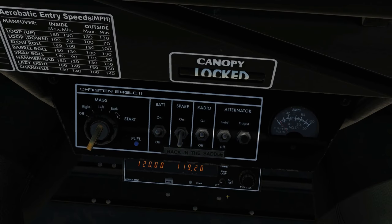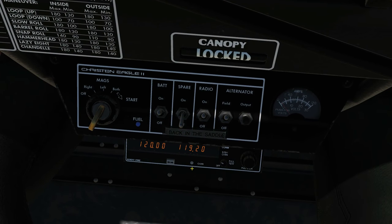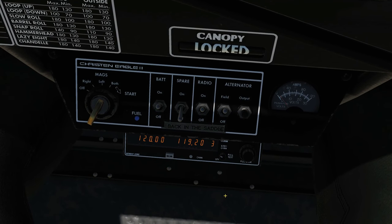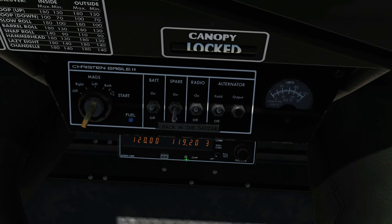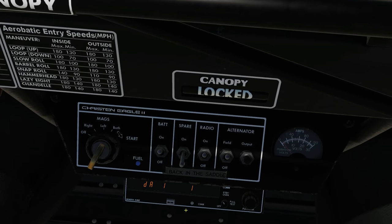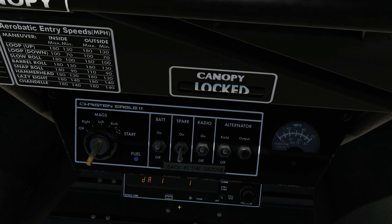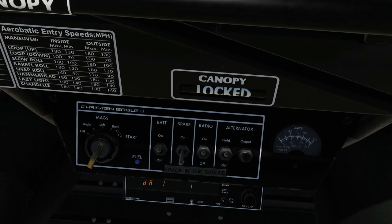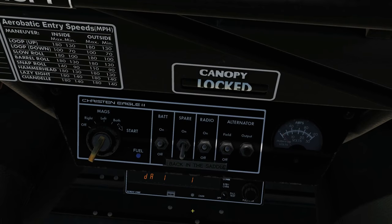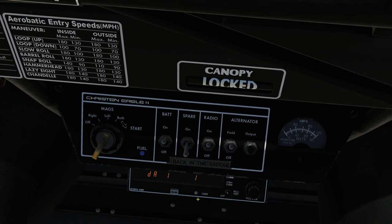There are also several display adjust modes which don't have anything to do with frequencies. Press and hold the channel button until it starts to flash, then press the transfer button. You'll see 'DA 1 1' on the display. You have three different display adjust modes and can cycle through them by pressing channel — DA1, DA2, DA3. The frequency knobs are used to adjust the values in each mode.